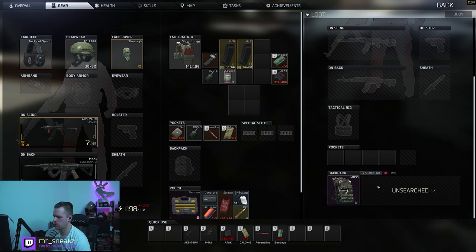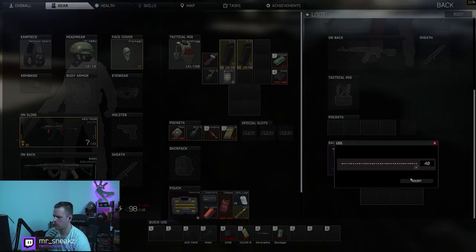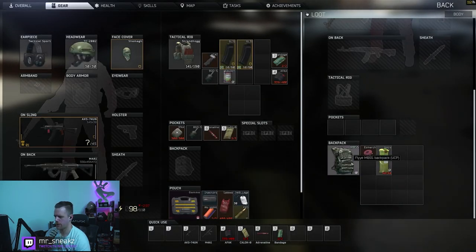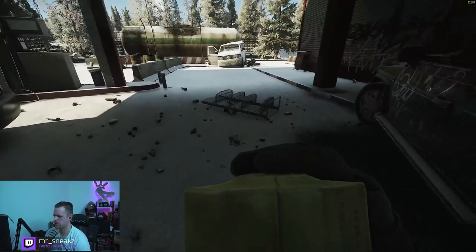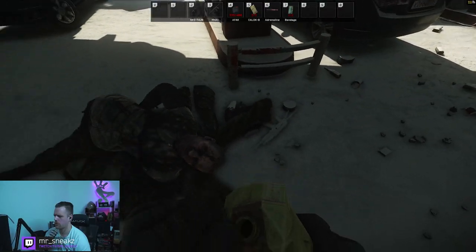The second thing you can do is search the scavs — this is not only going to improve your search skill, but throwing those items on the floor will also cause scavs to come and investigate.